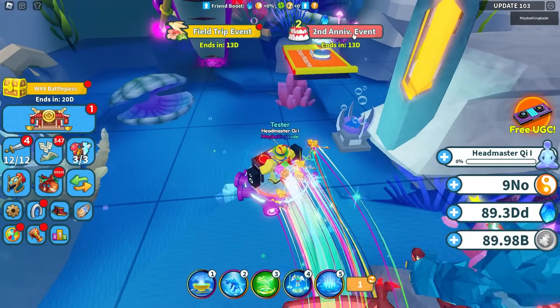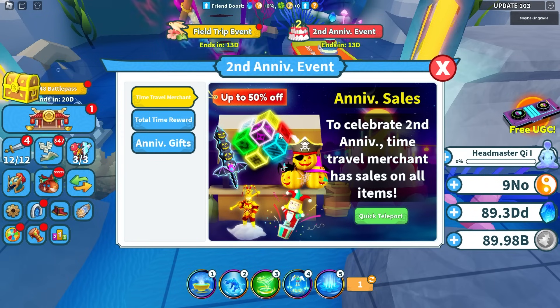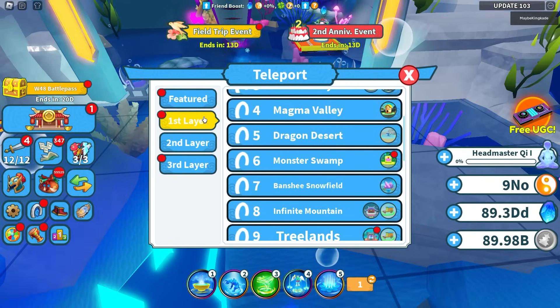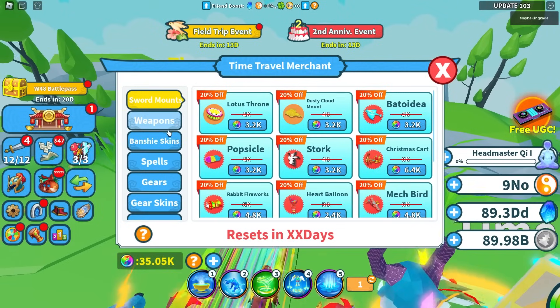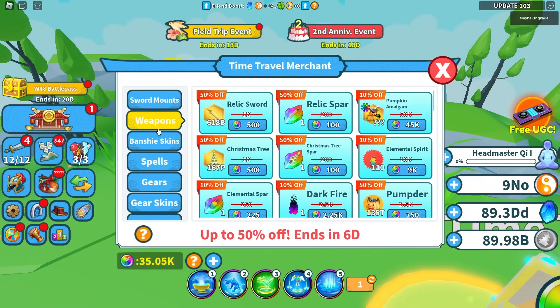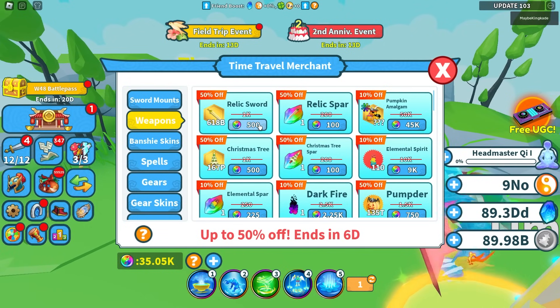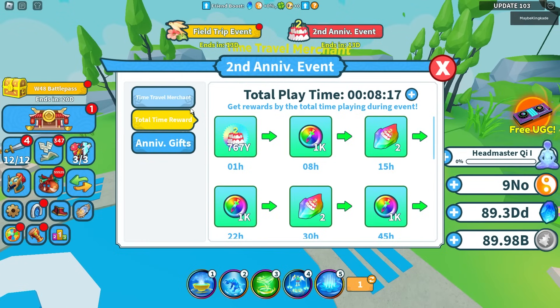Now let's go ahead and check out the second anniversary event. There's actually a sale at the Time Traveling Merchant. If you go over to Layer 1 and go over to World 6, we can teleport over to the Time Traveling Merchant. Apparently there's a sale going on — it looks like most things have a 20% off sale, but it goes all the way up to 50% off. So go ahead and make sure that you get these things while you can, because 50% off is crazy.